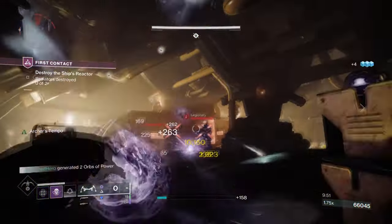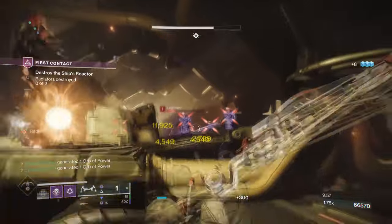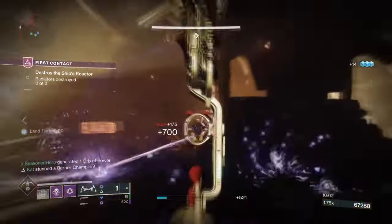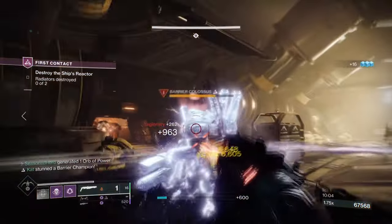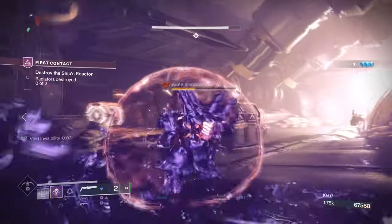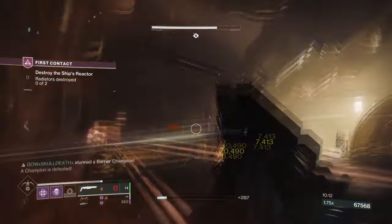Generally, all of the following Fragments are going to be useful as they cover multiple grounds of engagement. For up close, using Echo of Obscurity and Cessation will leave a lasting impact on those caught within their effects. While for range, Echo of Instability and Expulsion is going to be great for taking out targets at whatever range they are in. These all cover key areas most players will be playing in.